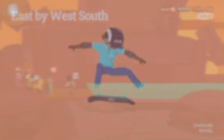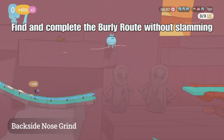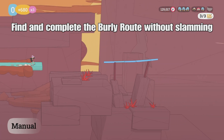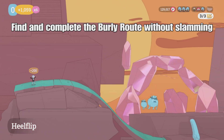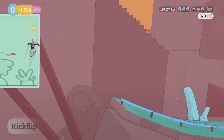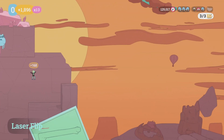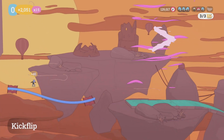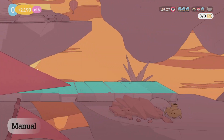Now we're on East by West South, and on this one we have to find and complete the burly route without slamming. The burly route is pretty much at the end of the level, and it's a little difficult — you have to jump really early to get onto it. Take whichever route you want to get there; I wouldn't recommend the gnarly route, but it's not going to hurt you if you do.